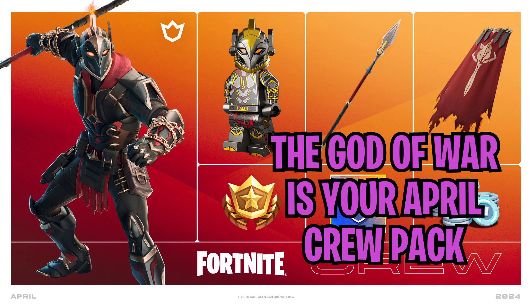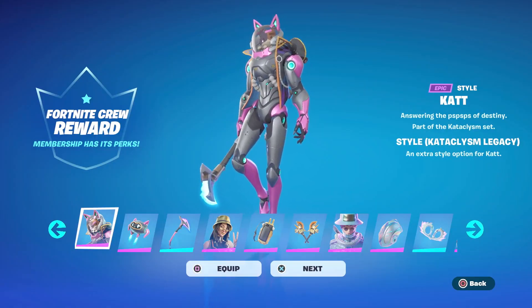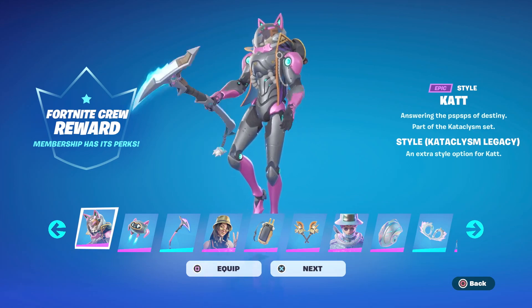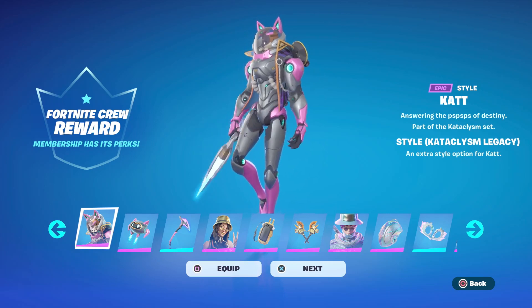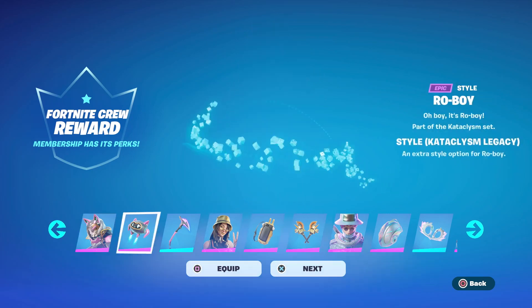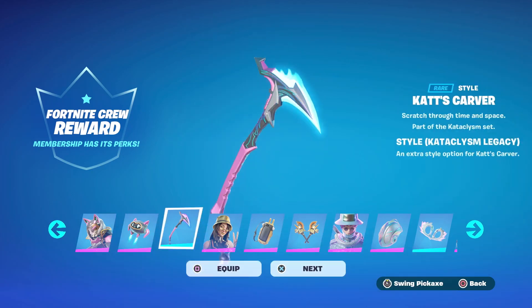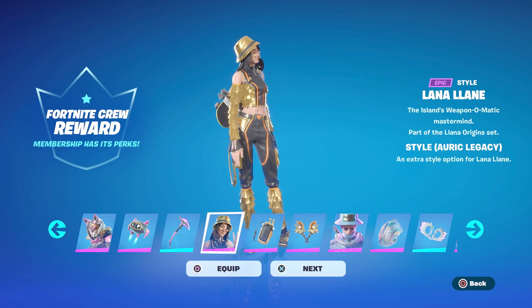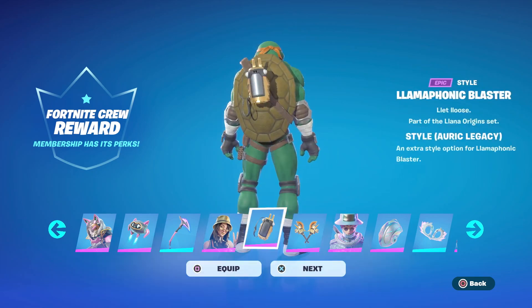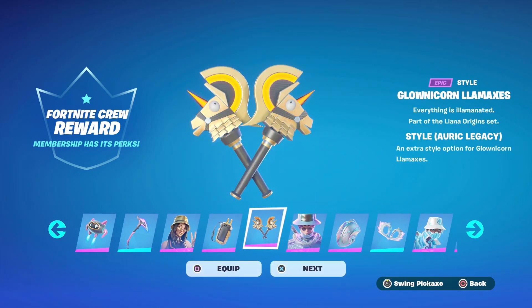You should be getting that today. I have it right now — I've been subscribed to the crew membership ever since it started, so I'm getting all the bonus stuff this month: the Cataclysm Legacy style for the cat outfit, the same for the Roboy back bling, the Cat's Carver pickaxe, the Auric Legacy version of Lana Lane, the Auric Legacy of the Llamaphonic Blaster back bling, and the Glonicorn Llama Axes.